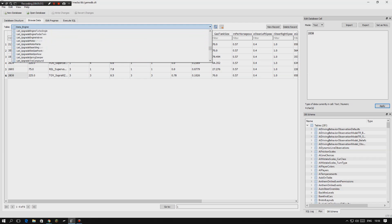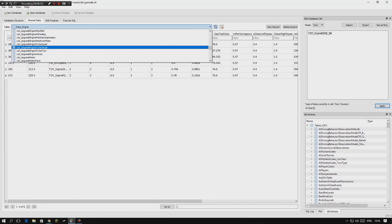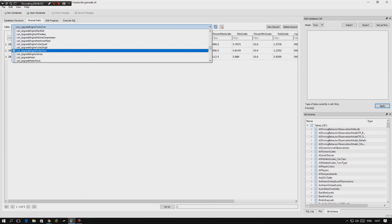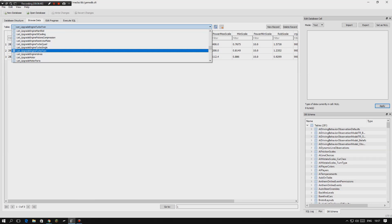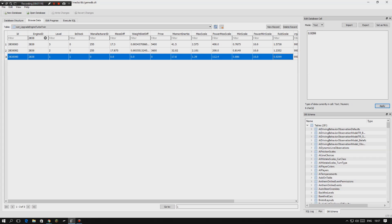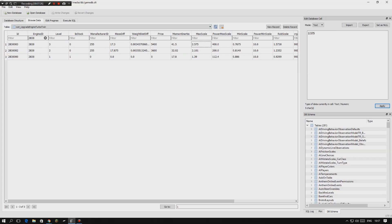Then go down to 'list_upgrade_engine_turbo_single' or 'list_upgrade_engine_turbo_twin,' depending on which turbo your car supports. The Toyota Supra can have a twin turbo fitted, so go to twin. Search the engine ID (2838) in the search bar and you'll get three rows: the first is the stock turbo data, the second is the next turbo up, and the third is the maxed-out turbo.